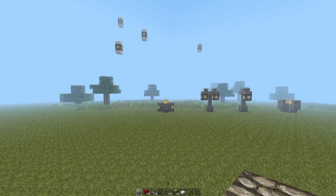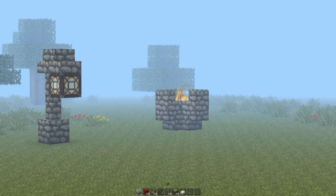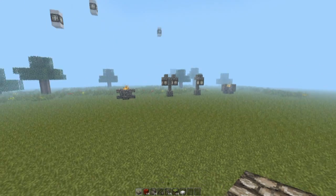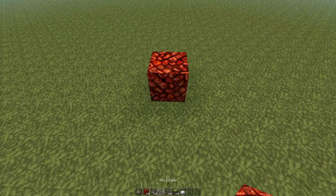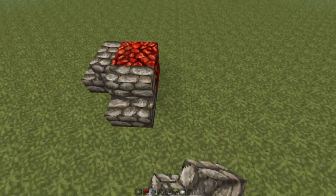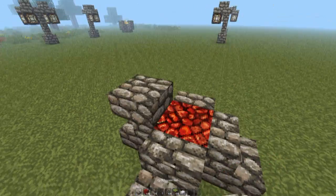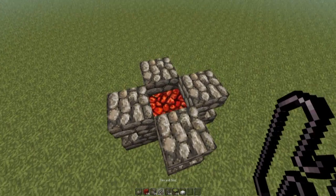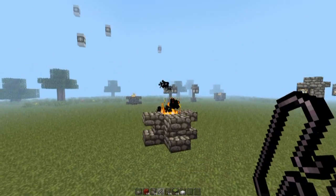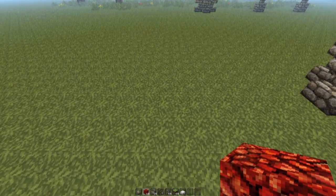Moving on to the fire pots — I do prefer this design because the other one might be a little bit too tall, but it always depends on what type of project you're working on. What we do is add a full block of netherrack, some cobblestone stairs all the way around — one, two, three, four — then some cobblestone half slabs right on top of the stairs, and then you just light up the fire pot.